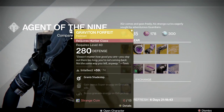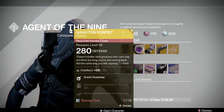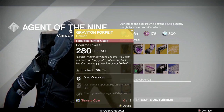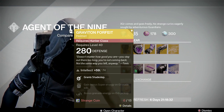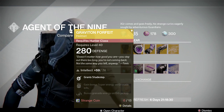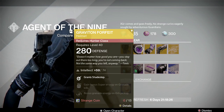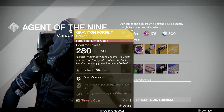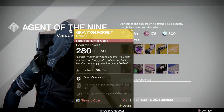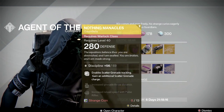Next we have the Graviton Forfeit. This gives you Shade Step on your Hunter without having to unlock it. It's got an Intellect roll, so it's not too bad. If you like using Shade Step but want to use something like King's Fall scout — like me — you can use the Graviton Forfeit. I like using Shade Step from this helmet and having the King's Fall scout on my Hunter whenever I use Nightstalker. Pretty good helmet, I like it.